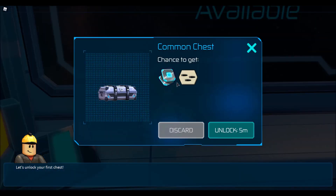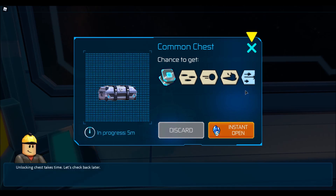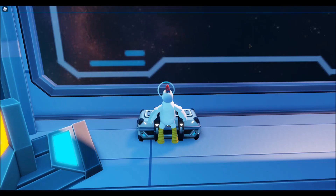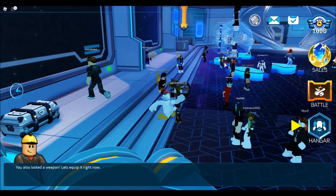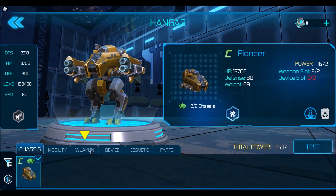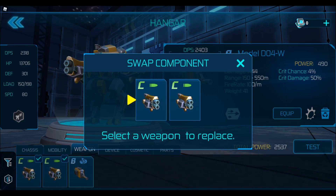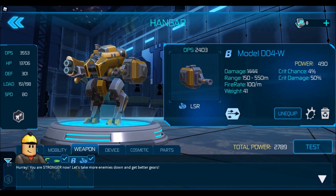Let's unlock your first chest. I don't really know if I understand that. Unlocking chests take time, let's check back later. Hangar — gear — weapon. What is this? Equip. Select a weapon to replace. Hooray, you are stronger now. Let's take more enemies down and get better gear.